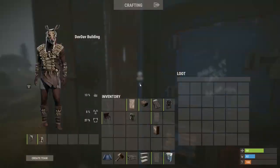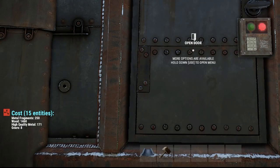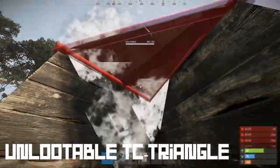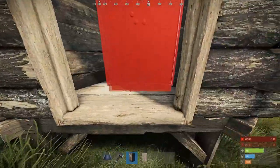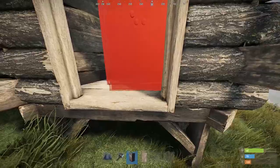Here you can see how to access all of those boxes. Again, here you can see how much this will cost you. Last, we will build the unlootable TC triangle. Again we will lock down the base location — this time with a TC inside of a triangle behind a single door, placed as far to the right as possible.